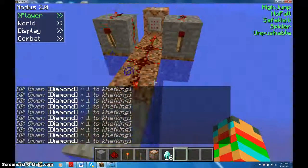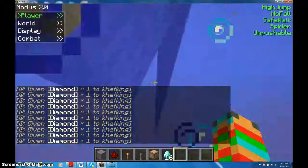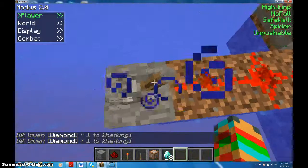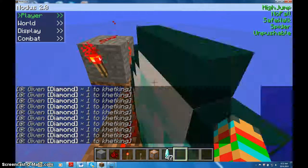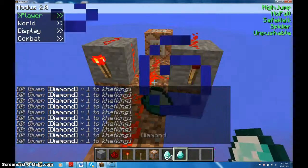And as you can see, anywhere I go — ugh, stupid safe walk — my inventory is going to slowly fill up with diamonds. This machine is supposed to make it so it never turns off, but I guess it's a little buggy.